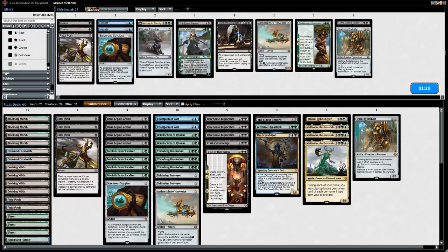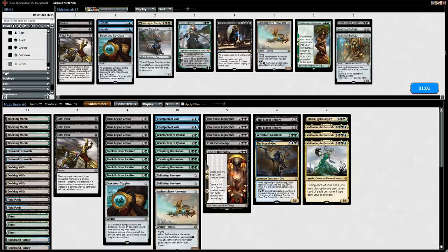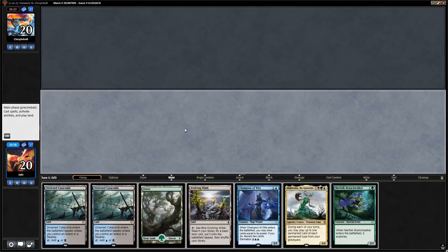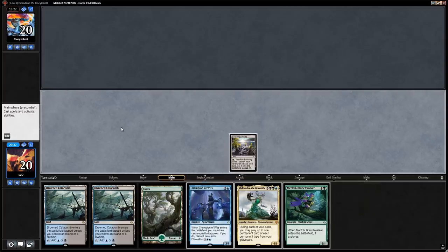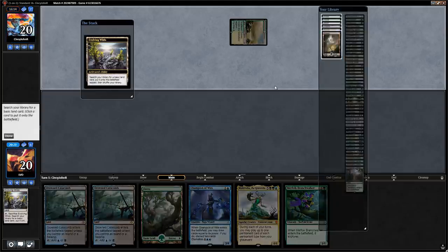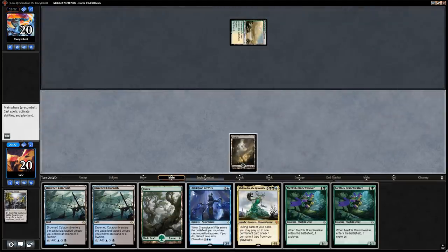This hand seems okay. We'll get a Swamp with Evolving Wilds to enable Woodland Catacombs, though we don't have double green so it's not trivial which land to get. Really want these to come into play untapped and we're not getting an Island, so Swamp it is. Turn two Branchwalker, which finds Fatal Push.